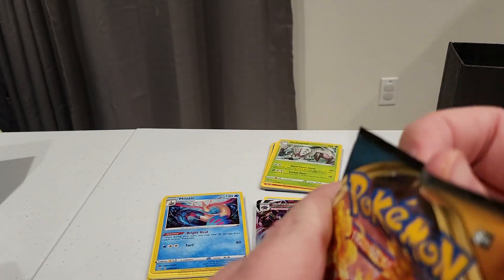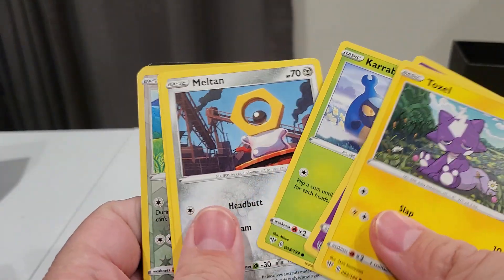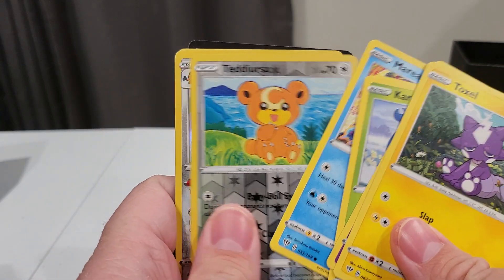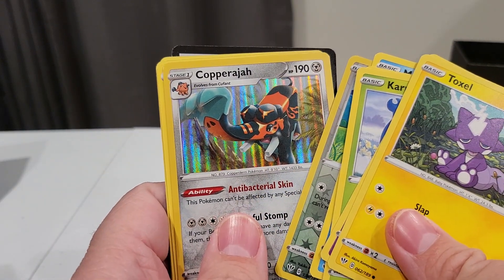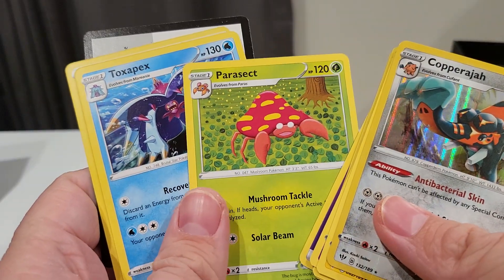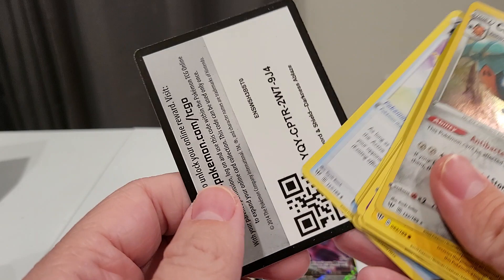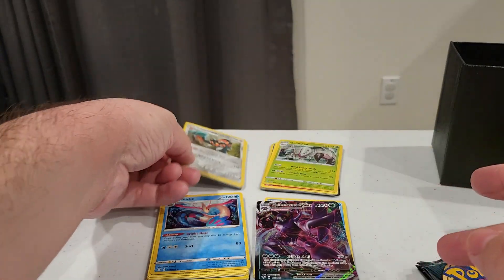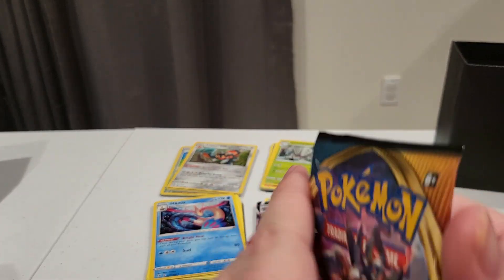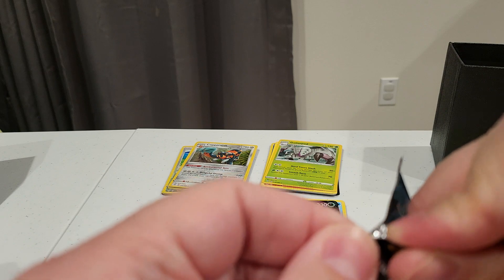Next pack, so we're on our fourth pack — this will be halfway. See if we can get anything crazy here. Toxel, Reverse, Teddiursa, and Copperjaw — I'm sure I'm pronouncing that terribly wrong. That Parasect actually looks really nice. And then Code Card. Honestly, I know they're just regular Holos, but four packs and all four have had Holos in them — that's pretty interesting.